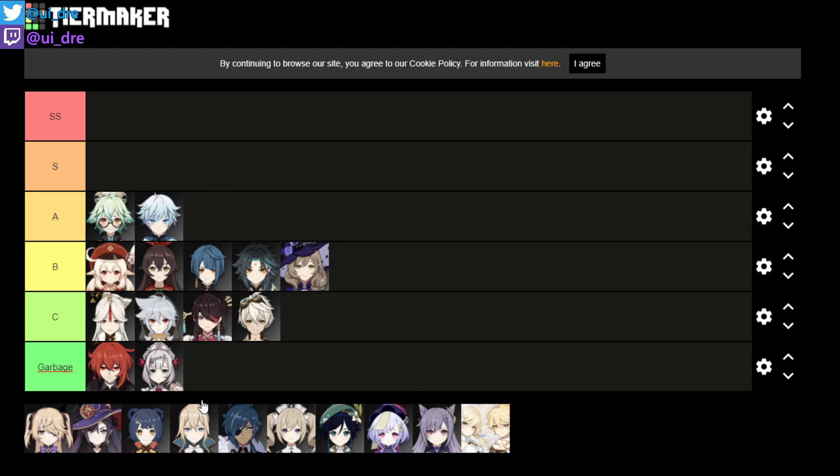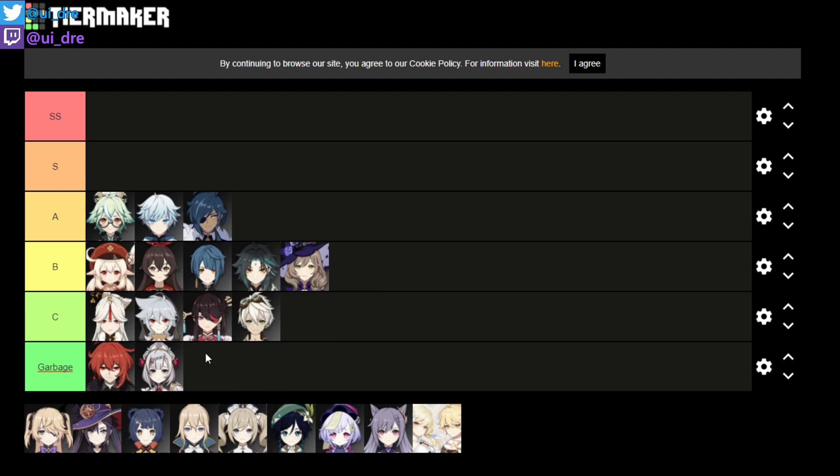Jean and Venti we put in A tier even as supporters, because his E ability is so good. He can provide the ice field and ice in general for the team. Ice is an element that combos off pretty easily, especially with Electro and also with Wind. That's the reason we put him in A tier, and the same with Kaeya.